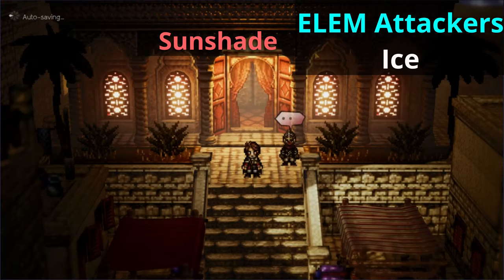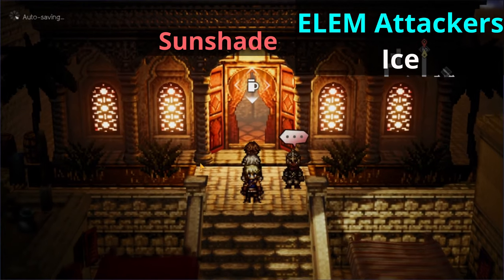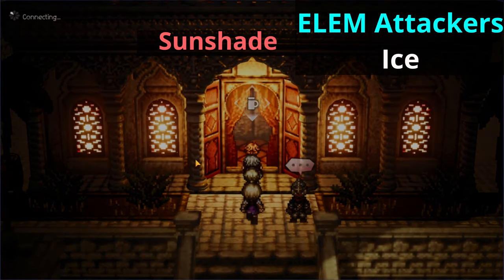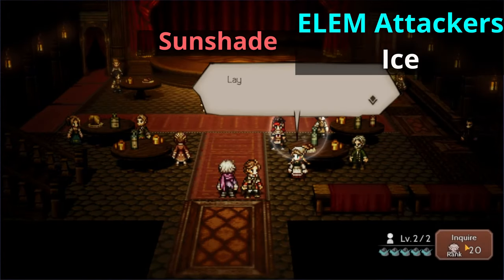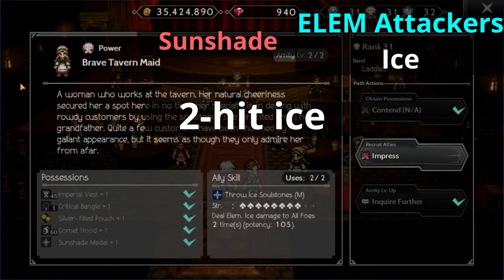Moving on to our elemental attackers, let's talk about ice first. Meet me in Sunshade, then head over to the tavern. There's not a lot of love for ice users. Talk to the very first NPC on the right. Her name is the Brave Tavern Maid, and unfortunately there's only a two hit ice attack ally in the game.